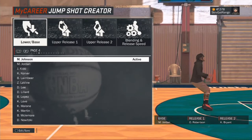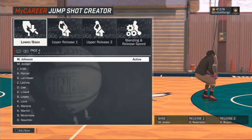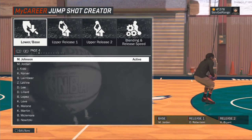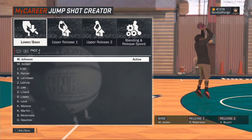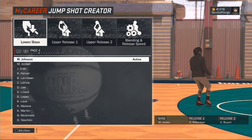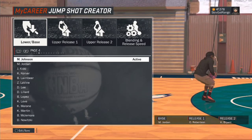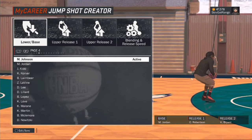It does look like a Michael Jordan jumpshot because that is the base. Michael Jordan is the base. Oscar Robertson is release one. And Kobe Bryant is release two. It honestly looks like a very solid jumpshot. And trust me, man, when you put this on your Playmaker, it's pretty good. Put this on your Playmaker — 0.4, whatever — it's going to be pretty good. It's going to be magnificent.